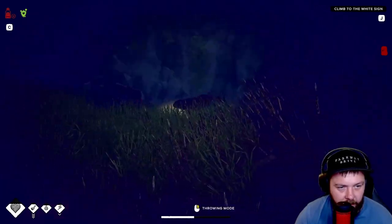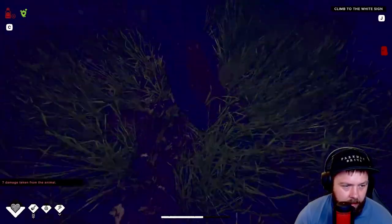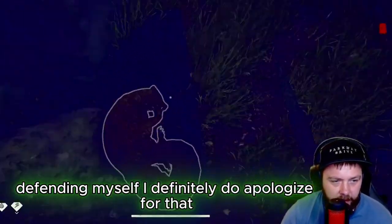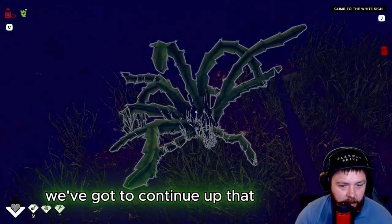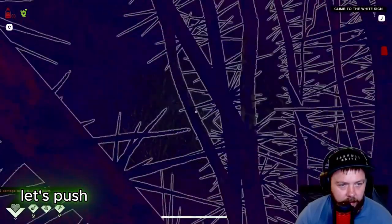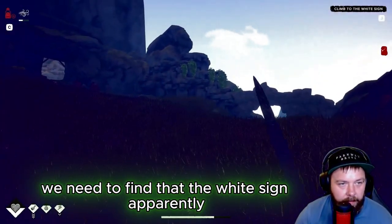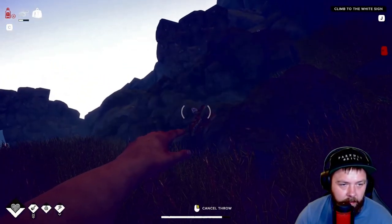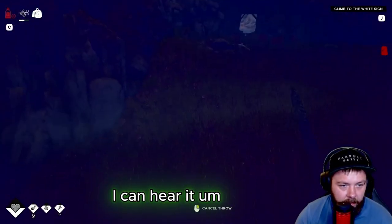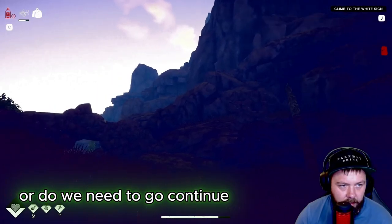Let's see if we can get rid of you - stay still! Can't see you now, you're hiding behind this rock. Oh no! Grab the spear - I don't know where my spear has gone. I'm just doing absolutely terribly at defending myself. We made it this far though. We've got dragon fruit here. Let's push forward - we need to find the white sign apparently. There's another snake - let's get rid of that. Found it - okay, perfect.